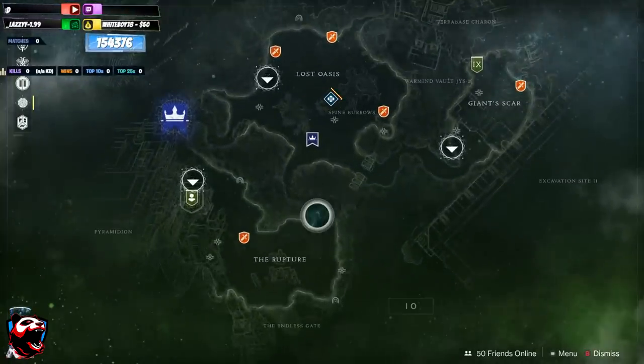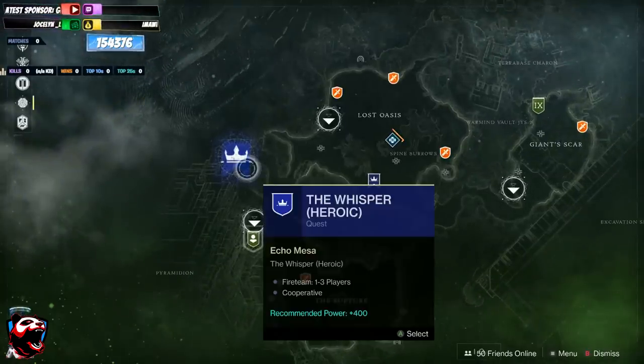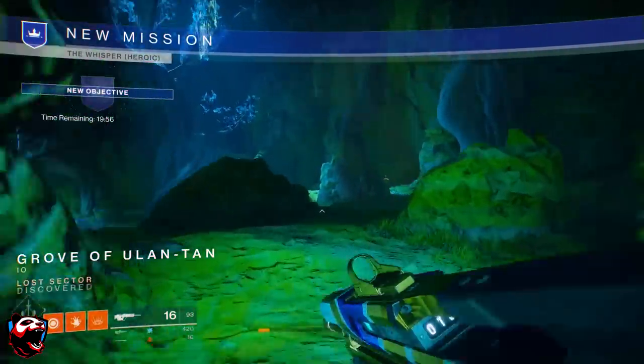First thing you want to do — if you already got the Black Spindle or the Whisper, I'm just going to call it the Worm — if you already got the Worm, you will need to go ahead and launch the Whisper heroic mission. Click A to submit and that will launch you into the mission. Once you're in the mission you will then be able to do the jumping puzzle.